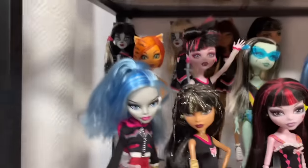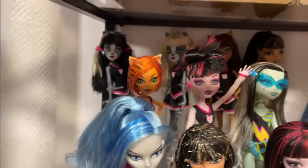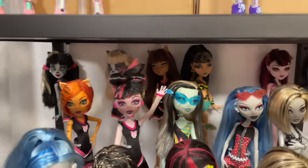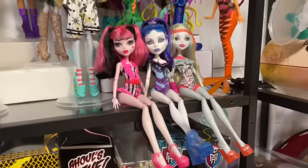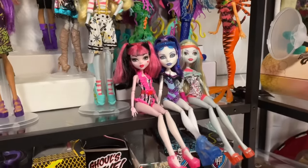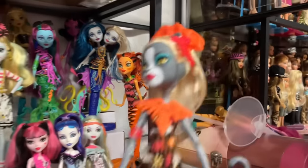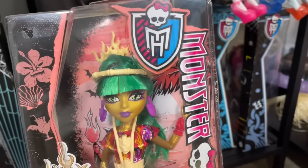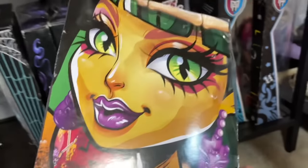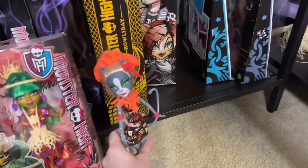I've got the original Toys R Us Fear Squad pack, and then the second one which was the Werecats, and then this random — I think that's Coffin Bean Claudine or something that I dressed in one of the Fear Squad uniforms. I put the Swim Class dolls up front — I want them to have their own display eventually, but for now I think this is cute. I also wanted this line on display in this area, but one of them's in box and I don't want to unbox her. So if I ever buy her out of box, sure, but for now Meowlody is just not going to be on display like that because she just doesn't make any sense.